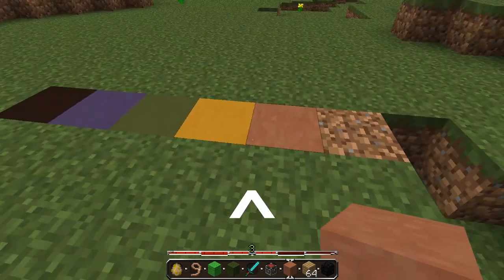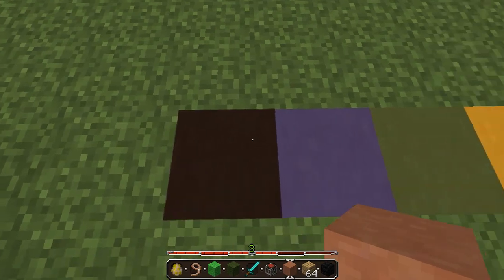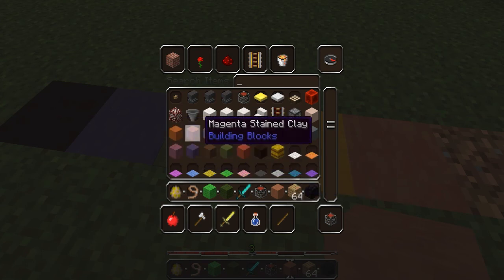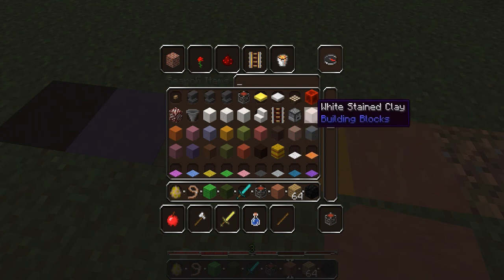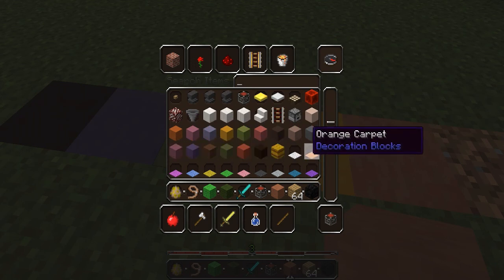Next is the hardened clay. This is what the hardened clay used to look like. Here's how you can change it — you can change it into tons of different colors, like all of these different colors through my inventory. It's basically all the colors of wool, essentially. You can turn the clay into light gray, white, white blocks, brown, blue, etc.